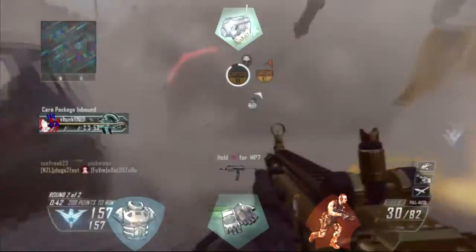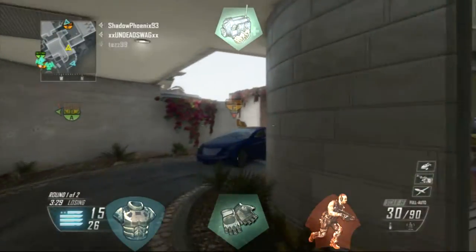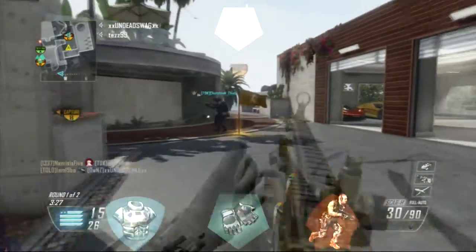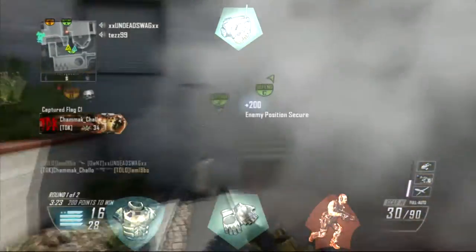Flak jacket for those pesky explosives. Fast hands so I could throw my equipment quicker. Scavenger so I could capture more than one flag in one life under smoke, because you can only ever carry one smoke grenade at a time. And of course extreme conditioning because you spend a lot of time sprinting.